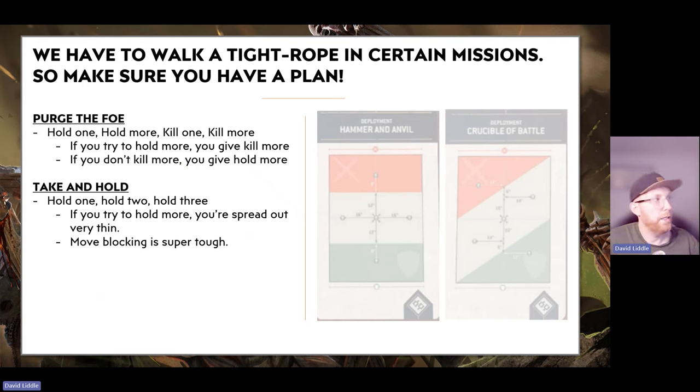Take and Hold is the other mission we struggle with — hold one, hold two, hold three. If you try to hold more you spread too thin and your opponent can get within 12 inches and punish you. Move blocking is super tough when you're trying to stop them getting towards all those objectives. I've had a little more success here by pushing a flank, trying to wipe a flank out, bothering them in their home field, and distracting them from actually scoring.